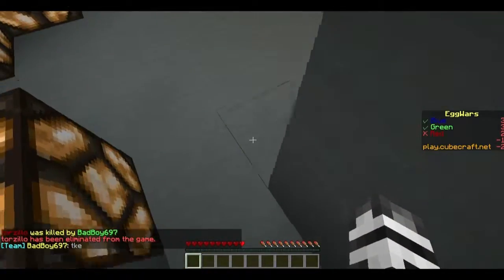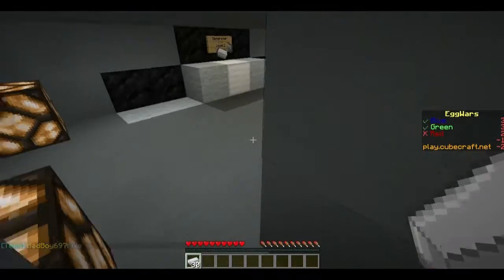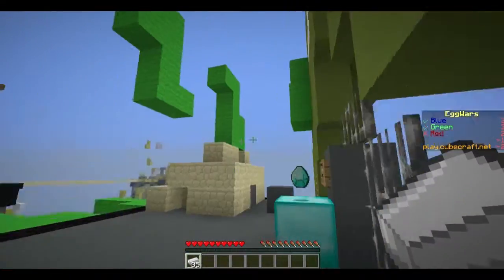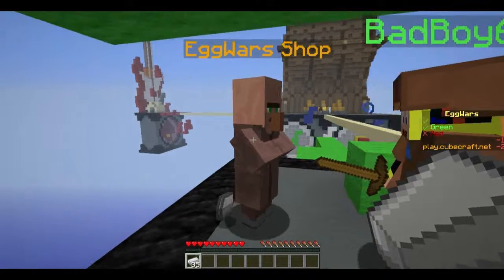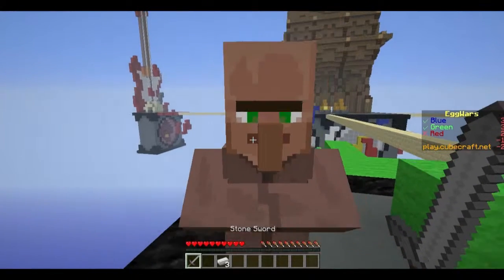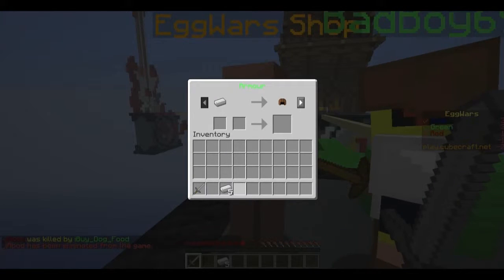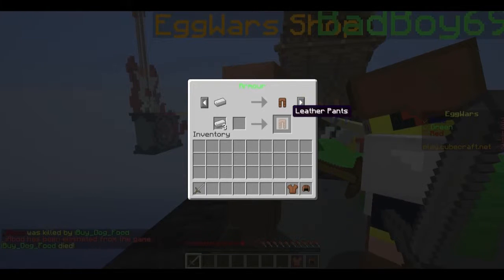Down we go here and get some stuff. I want to take out Blue and then hopefully we should be good. Actually I want a little bit more — I want a sword at least. Let's get a sword. I don't think Blue built to the middle, so I believe that's their problem. Let's get some armor — helmet, chest plate, leggings, and boots.